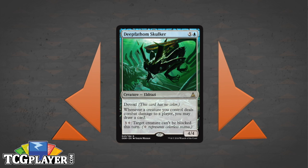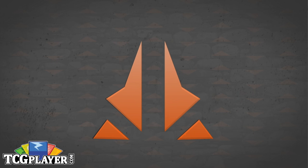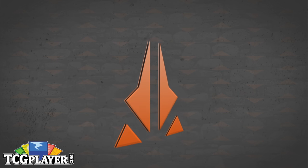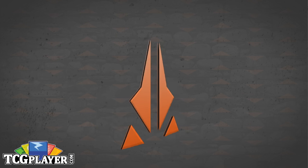You can also use his ability to make your friends' creatures unblockable, so just work the political angle in multiplayer. Make sure you've got allies watching your back. Those are my top picks for blue in Oath of the Gatewatch.